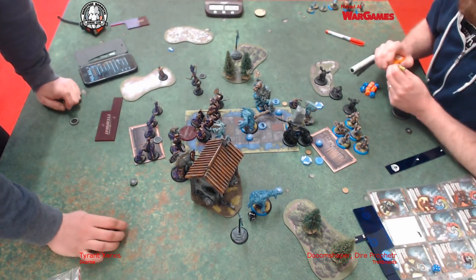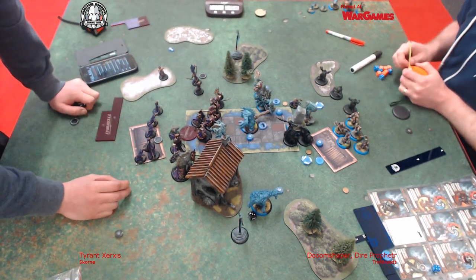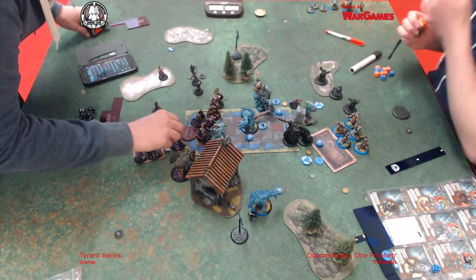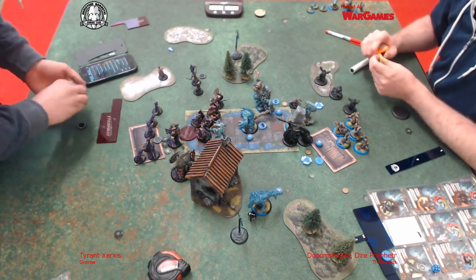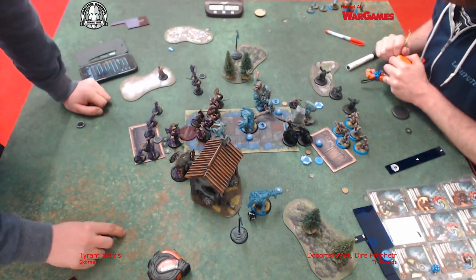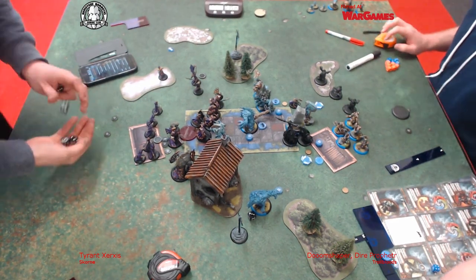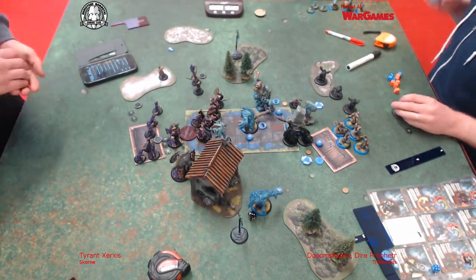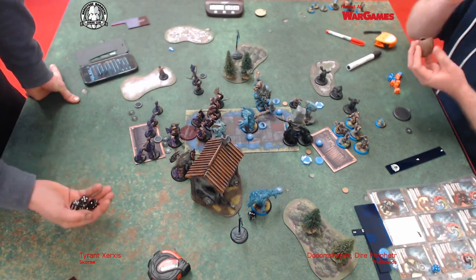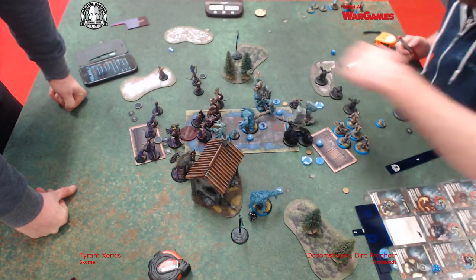I'm moving the Satrati over and then I realised I wanted to pop feat, so Tom very kindly lets me activate Xerxes instead. We're a really friendly group and we always let each other off - you don't want to win the game because you forgot to pop feat. So I basically just move in there and pop feat. I also give them plus two for your first melee attack damage rolls for his battle plan, but they're weapon masters anyway, so they're rolling four dice at power 11 - essentially power 13.